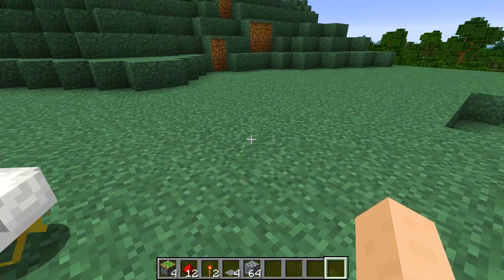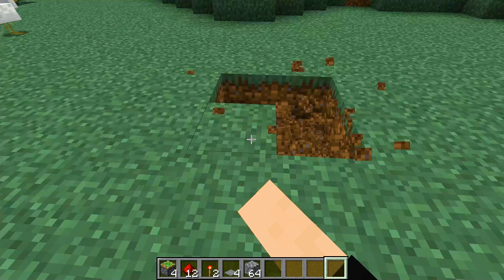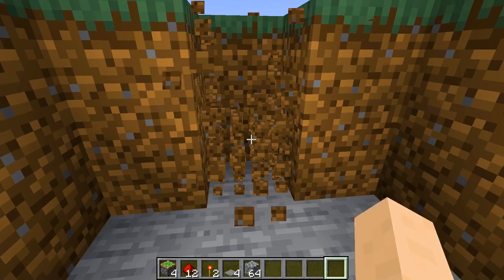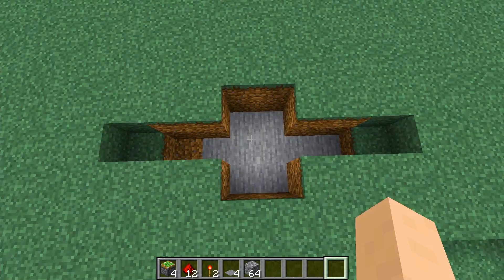First thing you'll need to do is find out where you want to make your door. I'm gonna make it here, because if I make it over there it's no longer here. Dig a hole three blocks by two blocks, two blocks deep — should look like this. In the middle of each side, dig two blocks deep and three blocks long. At the end, make your block one block deep, so just put one block on each side. If you're confused, pause the video and take a screenshot — just copy that.